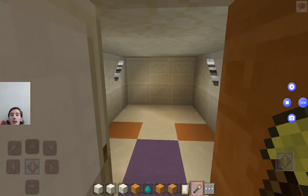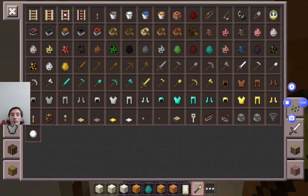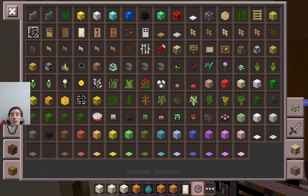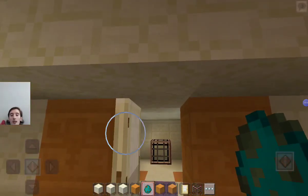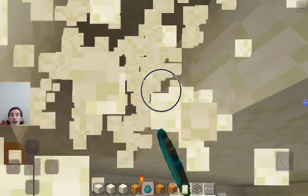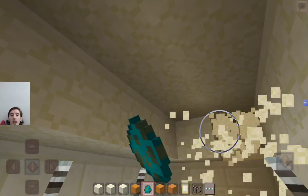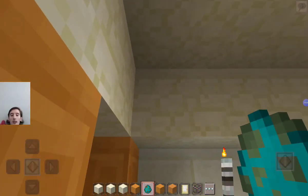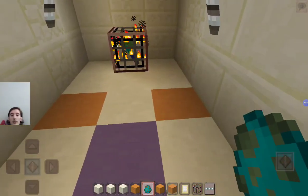That's right, guys — we're gonna use a monster spawner to make an infinite amount of zombies. There's the monster spawner — set it to zombie. We're making this place bigger so that the zombie mob can spawn in this area.